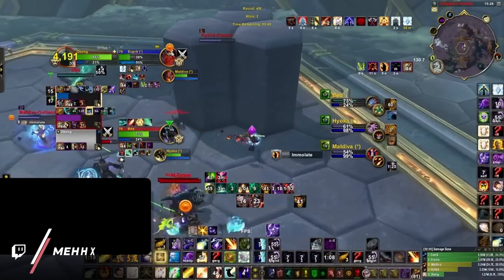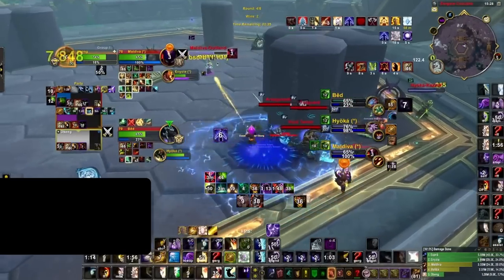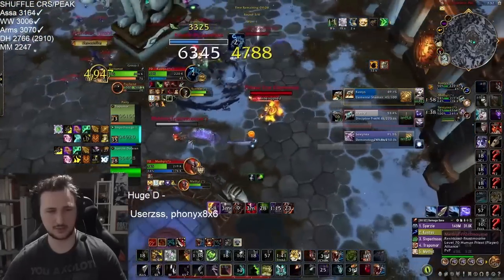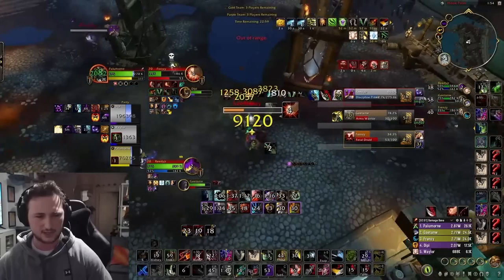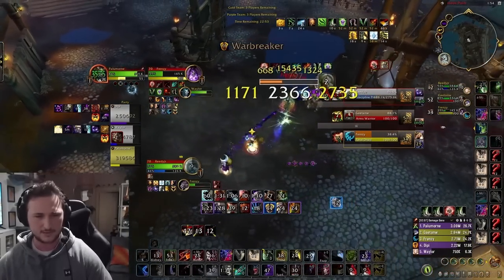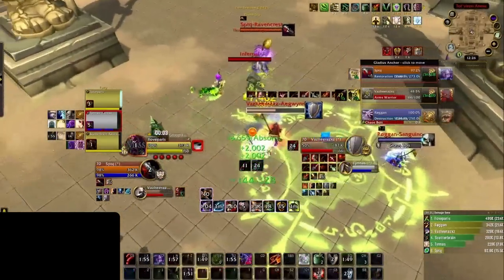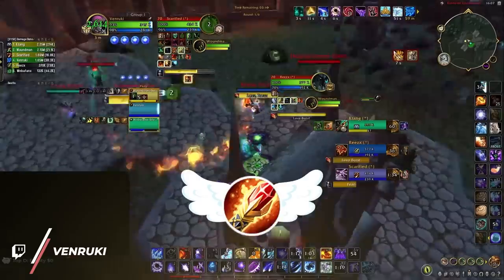And remember, healers suck - not their skill, but healing just flat out sucks right now, and it gets even worse when dampening starts stacking. Whether you are a Venruki playing a boomkin or warlock for the first time, or Palomore playing a hunter, you can overcome inexperience or lack of gear by being more aggressive with your CC, especially early on. This makes even more sense when you consider Palomore mains a rogue. Rogues are annoying because they never let anyone on your team play the game. If you can adopt the mentality of a sub-rogue and constantly pester the healer with gapless crowd control, you'd be surprised at how effective this can be.